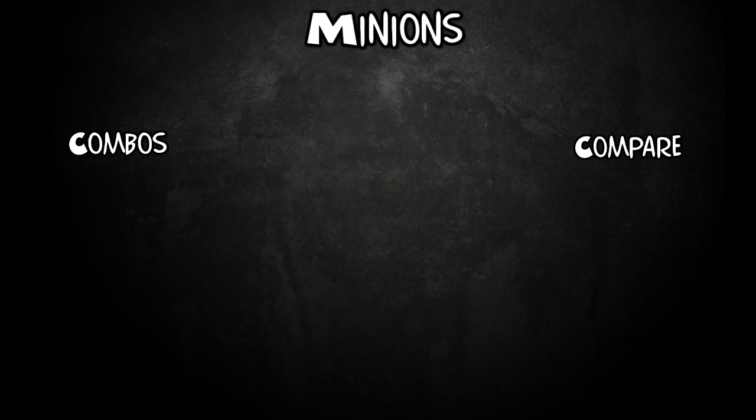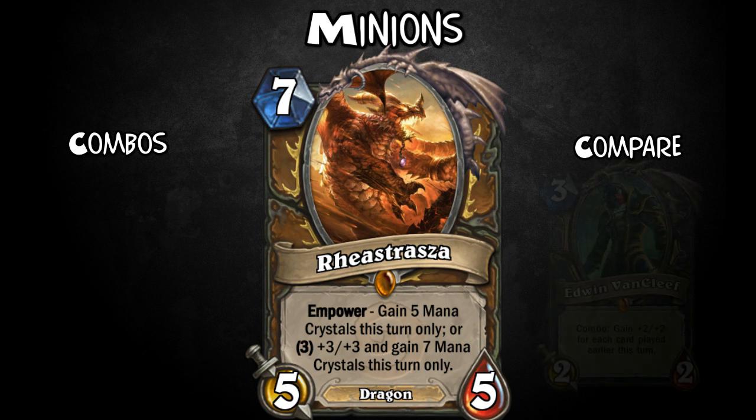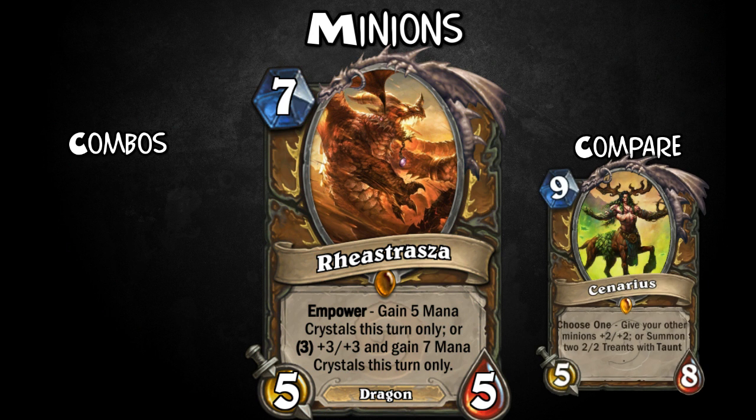Now we're finally onto the legendaries — this time I've got 2, plus the old one from the previous Dragonite. Firstly, we have Rastraja. She was the one who saved Raytheon from the Black Dragon fight and whisked him away. For 7 mana, she's 5-5 with Empower: gain 5 mana crystals this turn only, or pay 3 extra for +3/+3 and gain 7 mana crystals this turn only. So effectively, if you spend 7, you'll get a 5-5 for just 2 mana. Or if you spend 10, you'll get an 8-8 for just 3 mana. Great if you immediately follow her up with another huge minion to overwhelm your opponent.